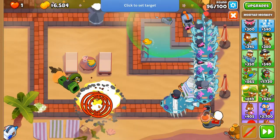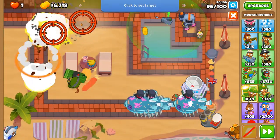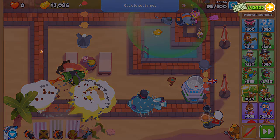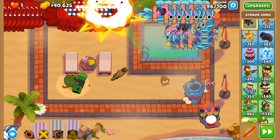Wait — did some of those get invisible? I hope not. I don't like invisibility — the only kind of invisibility I like is Geraldo's invisibility potion. Let's put that there and stall all those. Back on round 96 — see if any more invisible yellow balloons are going to just magically appear to ruin my day again.